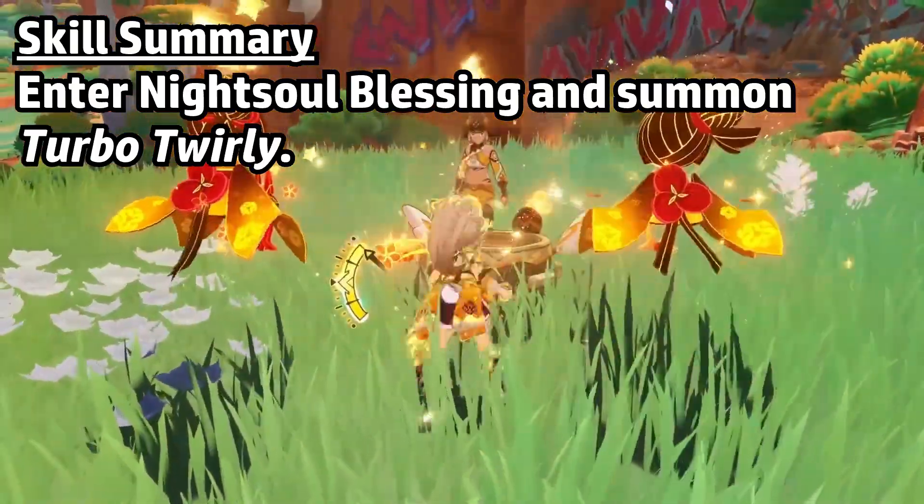She has an A4 passive that increases her skill's damage based on 20% of her defense. Her damage is already purely defense scaling, so this is just a nice bonus to her kit. For her burst, Kachina slams the ground, dealing defense-scaling Geo damage.